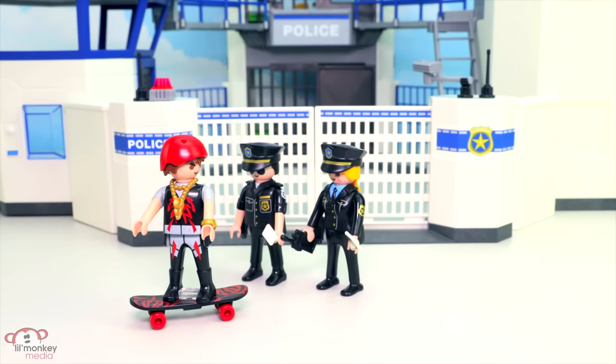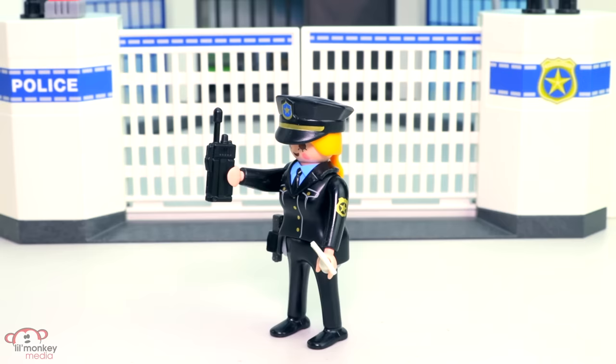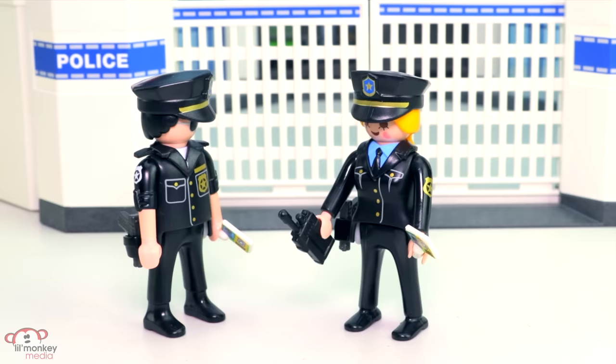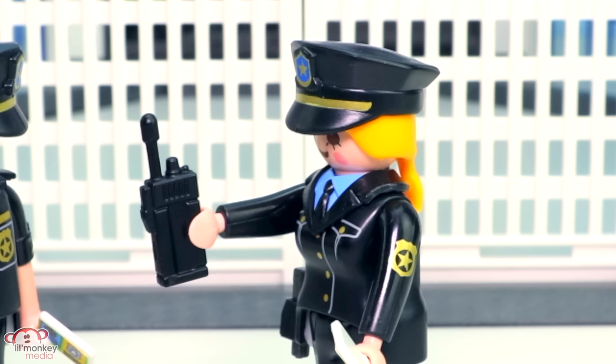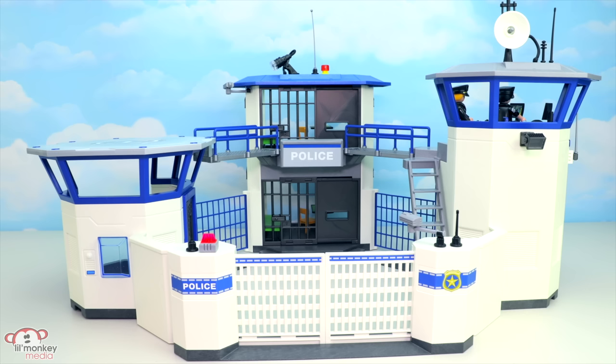Coppers! Excuse me sir, can we speak to you about your whereabouts at 9am this morning? I gotta go, see ya, hate to be ya! Get back here — I think that was the robbery suspect. This is officer 2606, can I please get a description of the robbery suspect? Over. Young male, brown hair, red helmet, skateboard, black boots, mean eyebrows, possibly wearing a gold chain and gold watch. Over. That's him — I couldn't catch him, he's too fast on a skateboard. We need to get a car out after him and may need to send out the police helicopter for an aerial view. Let's go!